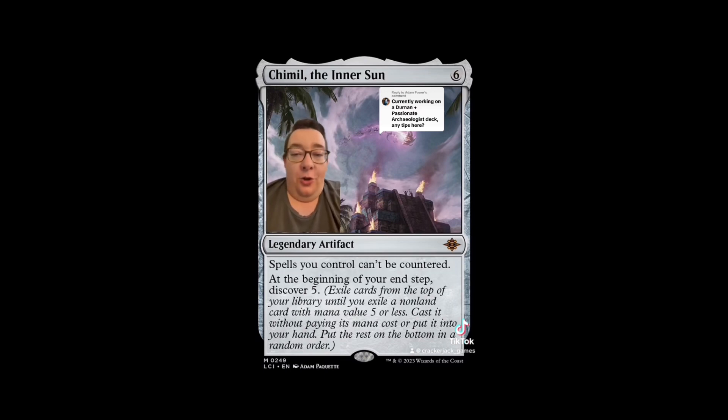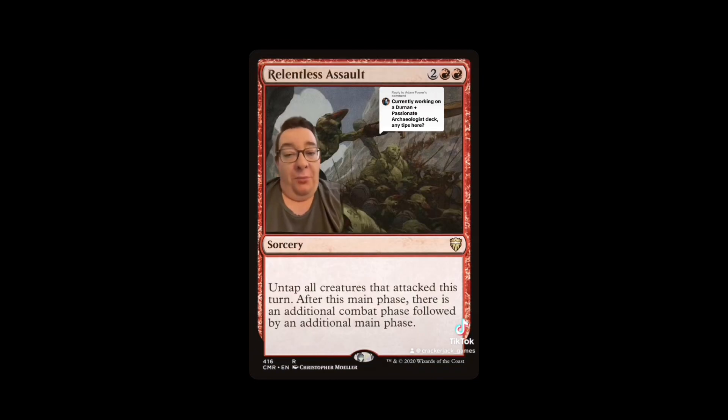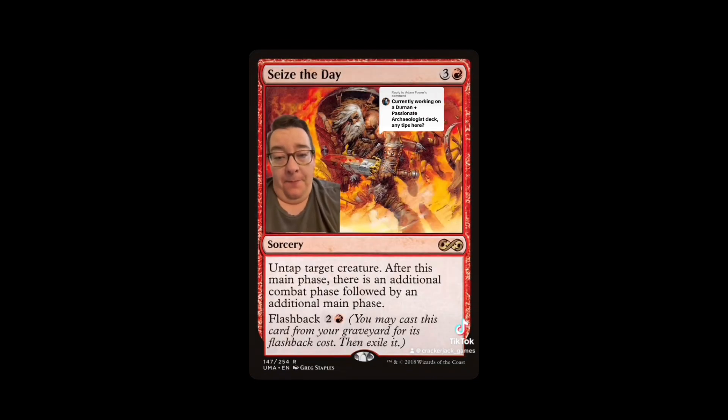We're talking creatures from exile, Durnan triggers — that means we should be playing extra combat steps. That's the other synergy in the deck: cheap creatures from exile plus extra combat steps. Everyone's favorite card, Latch Fury of Avernus, is also in the deck. We're going to play Relentless Assault, Seize the Day — it has flashback — and you can pick any other extra combat step triggers you want.